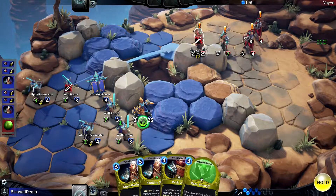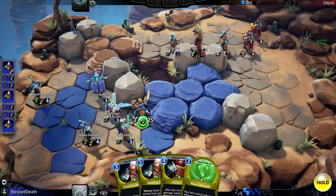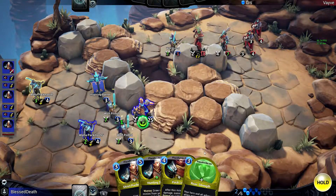I decide not to attack with my Alpha Pack Master because that means he can easily kill it and I'll lose the plus ones I get from it. I have plenty of other minions to get more plus ones. That's a nice seven damage there, which already gets him down to 18 health.